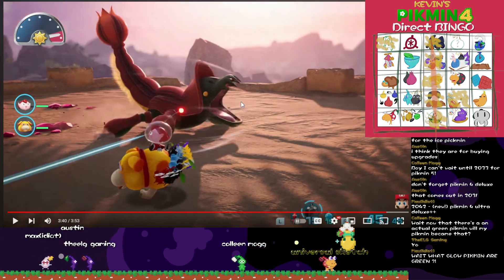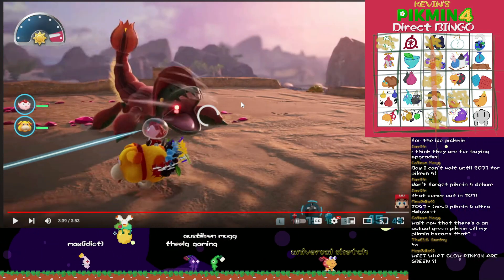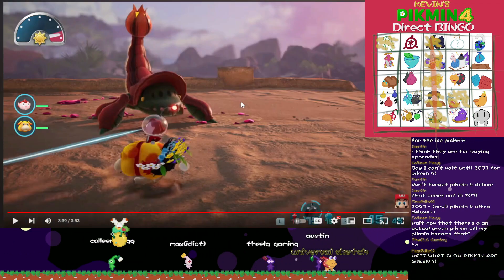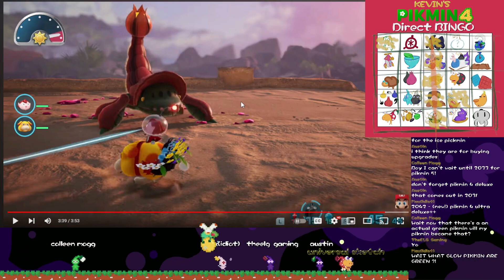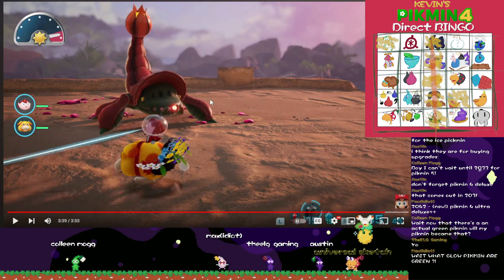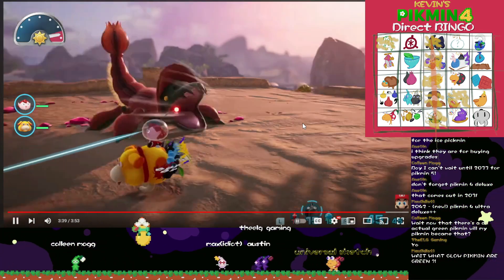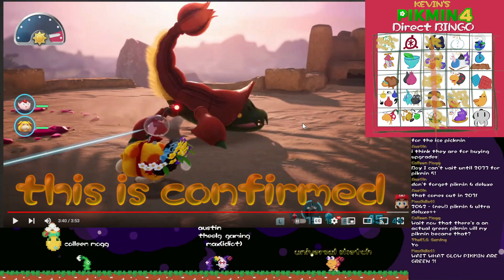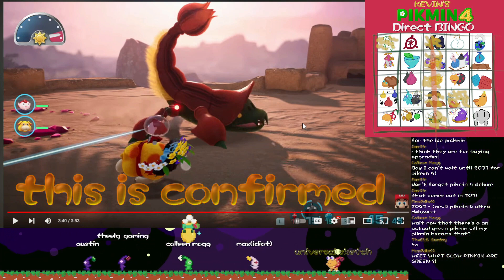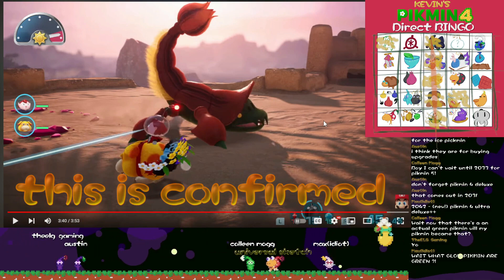Now that there's actually a Green Pikmin, I'm gonna have to make that for stream avatars. This looks like just a boss to clear out a landing pad. You just have Rock, Red, and Ice Pikmin on you. I think there's some credence to the claim that you can only have like three Pikmin types on you — but we'll have to see.